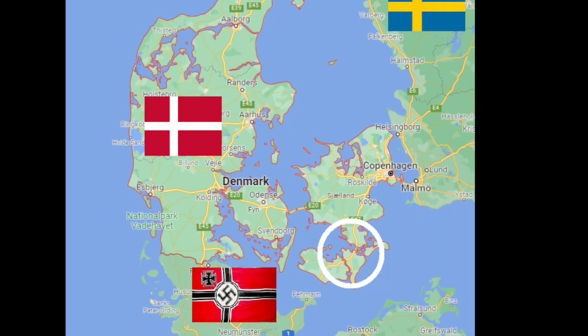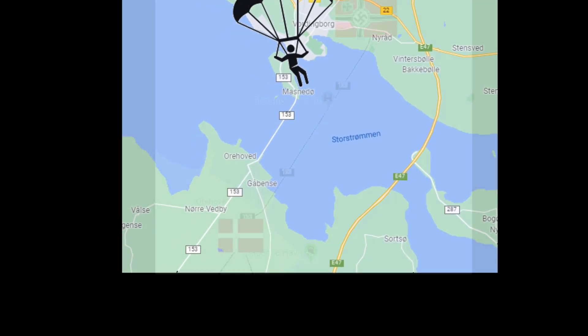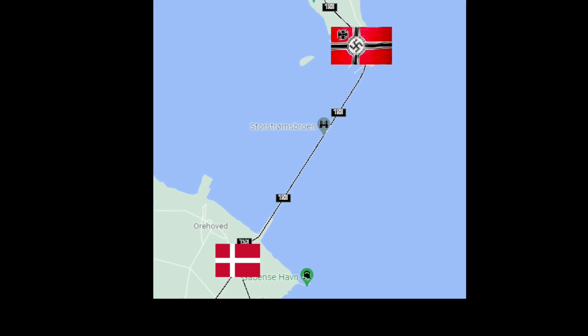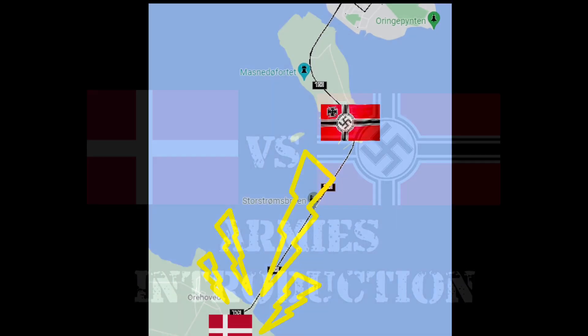At 5 a.m. on April 9th, Fallschirmjäger jumped to secure the Storstrom Bridge connecting the island of Falster with Zeeland, and to take the coastal fortress of Misnado. There were only three guys in the fortress. In this scenario, the Fallschirmjäger are taking the southern end of the bridge to link up with the 198th Infantry Division and advance to Copenhagen by land.